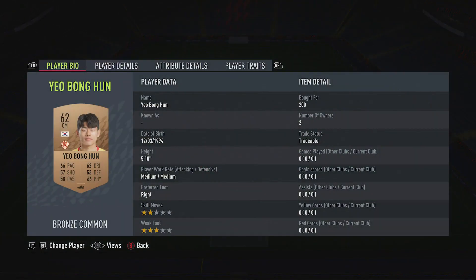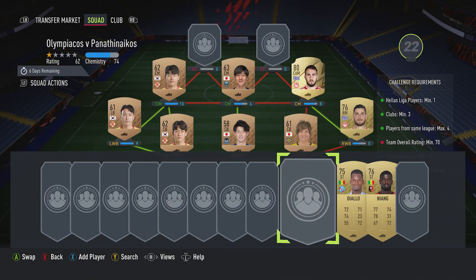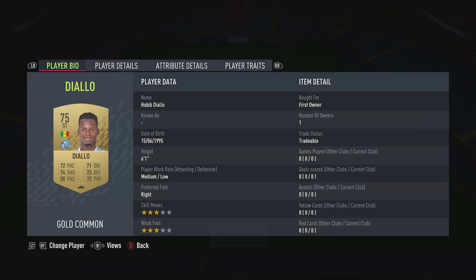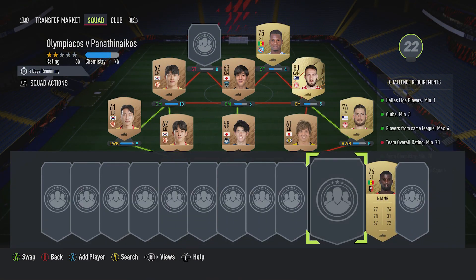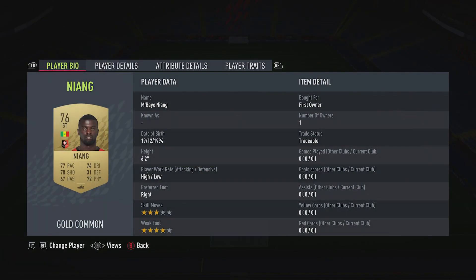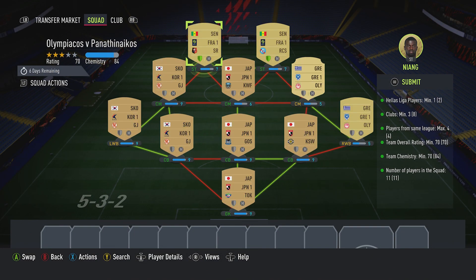The centre-mid is Neil Bong-hun — pull for 200, plays for Guangzhou FC in the Korean First League and is from South Korea, Korea Republic. Striker on the right is Habib Diallo — should be able to get in for about 600 to 700, plays for Strasbourg in the French First League and is from Senegal. The left striker is Mbae Naeng — should be able to get in for about 700, plays for Stade Reims FC in the French First League and is from Senegal. You can see we're 84 on the team chemistry, minus the few shields that we've got lit up.